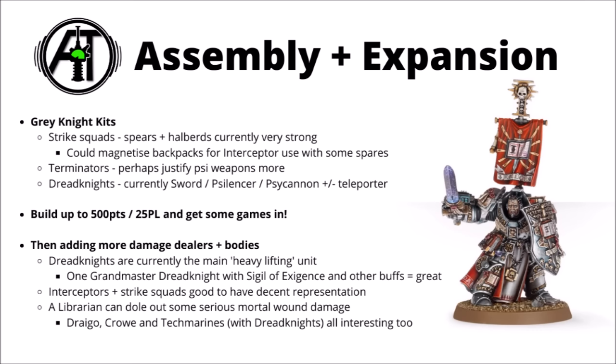For Terminators, same as the Strike Squads, I'd be very tempted by spears and halberds as my first choice of Force Weapons. For the Nemesis Dreadknights, the current go-to build is using the Nemesis Greatsword accompanied by the Gatling Silencer and Heavy Psy Cannon — all of those upgrades are very decent for the amount of damage they can do. I'd be very tempted to use at least one Dreadknight as a Grandmaster in Nemesis Dreadknight, as those guys can be seriously scary on the tabletop with some combinations of relics and traits, particularly with the Sigil of Exigence for jumping away when shot.